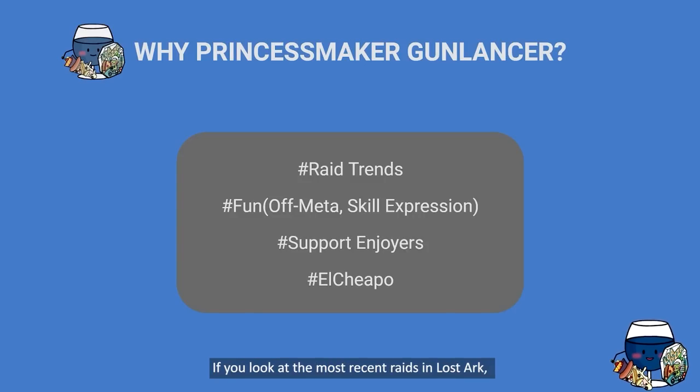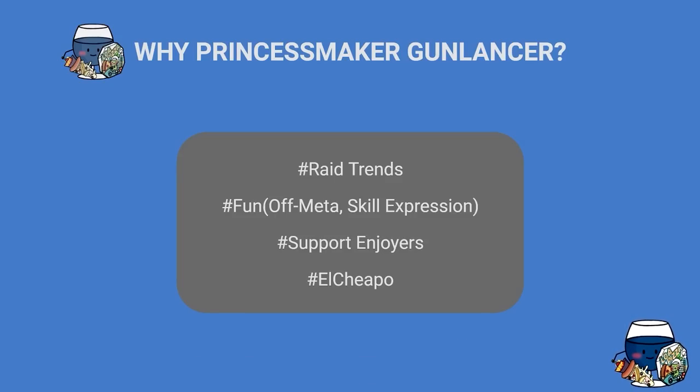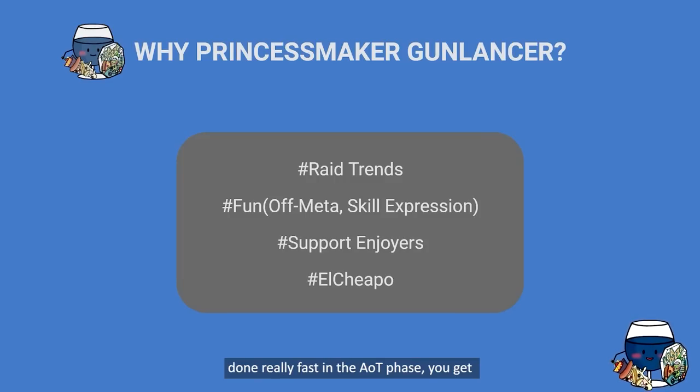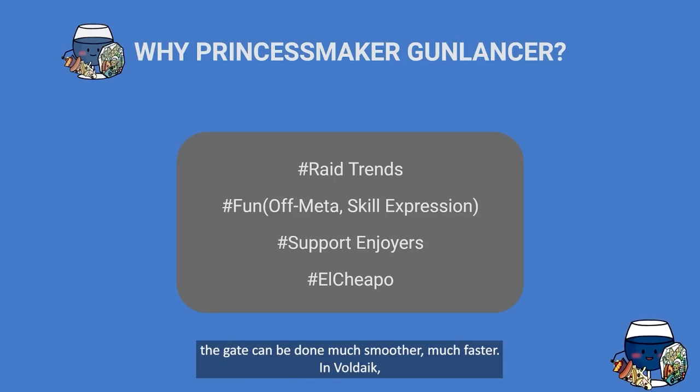First of all: raid trends. If you look at the most recent raids in Lost Ark, they put a heavy emphasis on stagger, destruction, and counter — in such a way that in a lot of cases having more stagger leads to damage increases for the entire raid group. So stagger translates into damage in a lot of our raids. Looking at Akkan Gate 3 for instance, if you can get the stagger checks done really fast in the Attack on Titan phase, you get stacking damage buffs that make Gate 4 much smoother and faster.